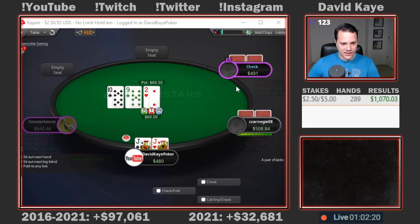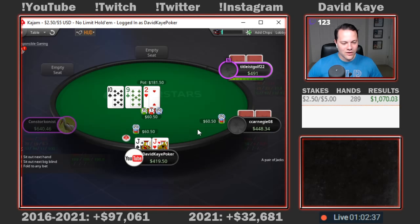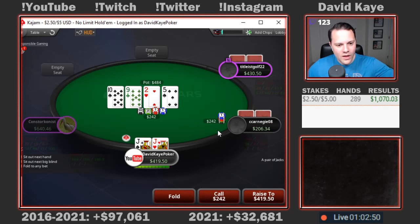Here we get a limp, we raise the button with jacks, get two calls. This guy's going to lead out for pot on the 10-9-2 flop — the same player we just saw get all in pre with queen-jacks. I'm going to raise him here actually, just try to get him to stack off with a 10-high hand. But for a pair of tens here, I'm just going to call. It's tempting to raise and get a stack in, but don't want scare cards to come off. Once the big blind calls, I still feel like we have the best hand most of the time. And now this player bets pot again — just going to be getting it in with our jacks. Good luck to us.